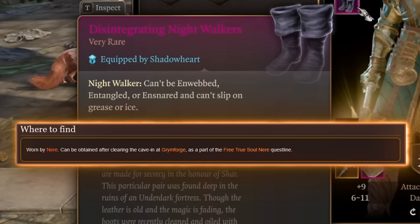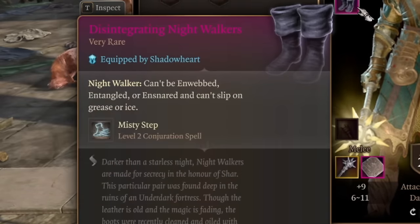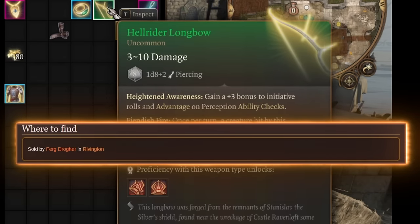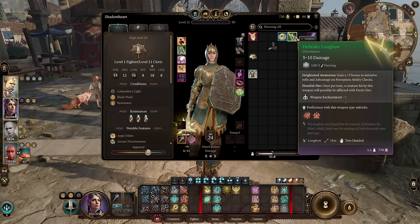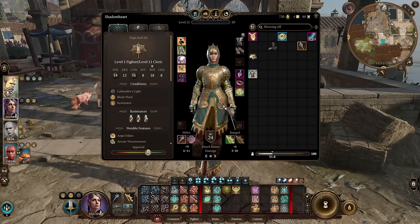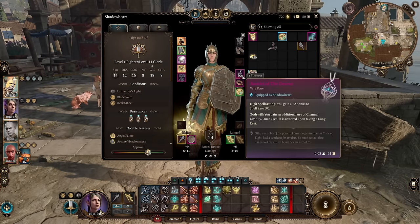For the boot slot it doesn't matter too much, but I like Disintegrating Night Walkers, which give you misty step — nice for mobility for a low-mobility cleric. For the bow slot, just use any bow that gives you maybe advantage or a bonus to your initiative. There's one bow that gives plus 1 initiative in early game, and this act 3 bow gives plus 3 to initiative. You don't want to act last in most battles, though the bow slot is not as important as your jewelry.